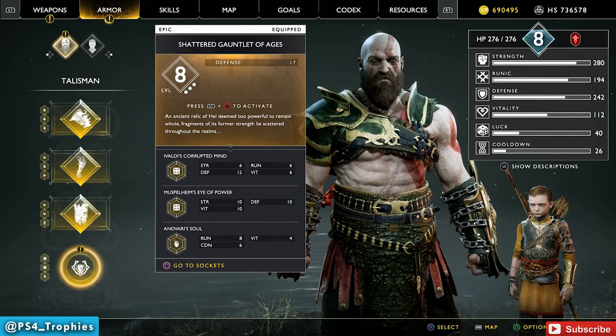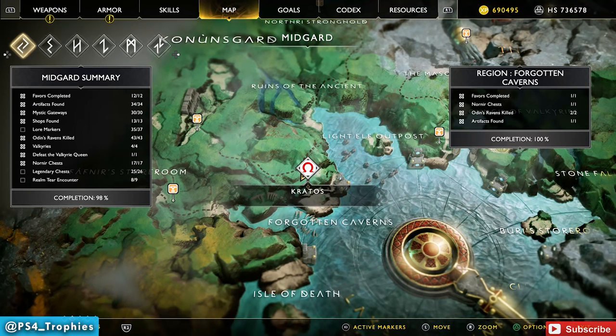In order to get the gauntlet, the first time you're going to get this talisman is by completing Syndri's favors. He's going to ask you to complete a whetstone quest — complete that series of quests to earn the gauntlets.